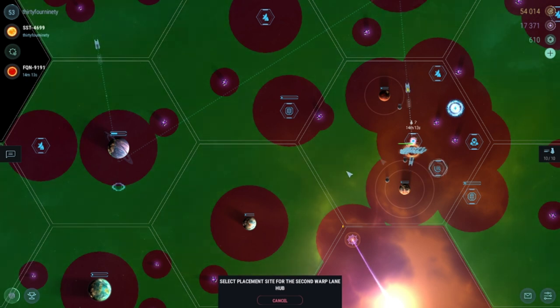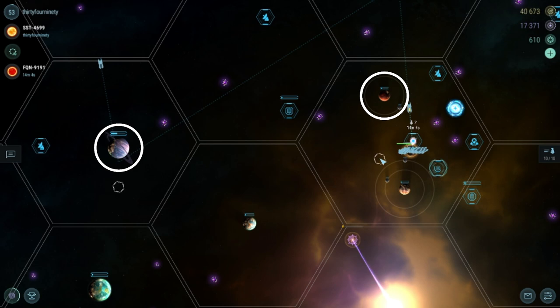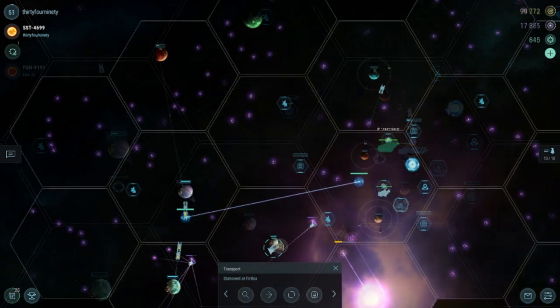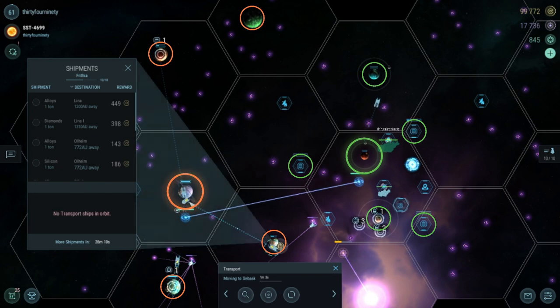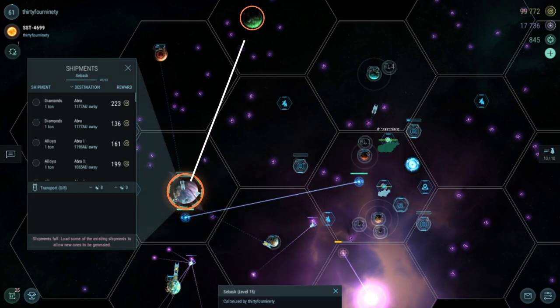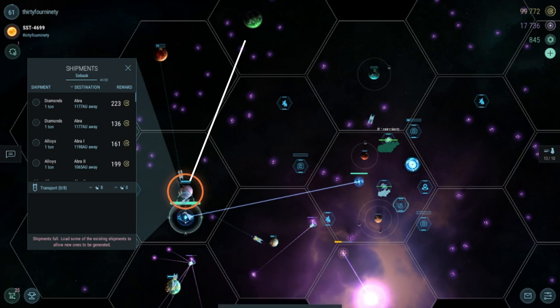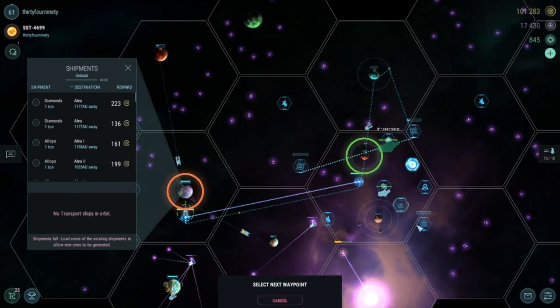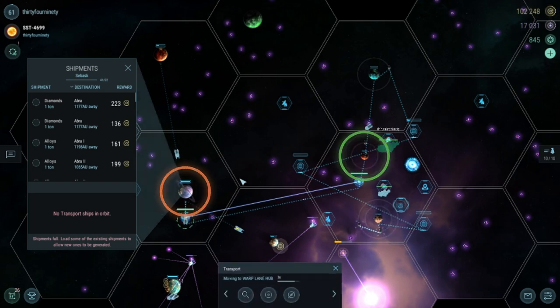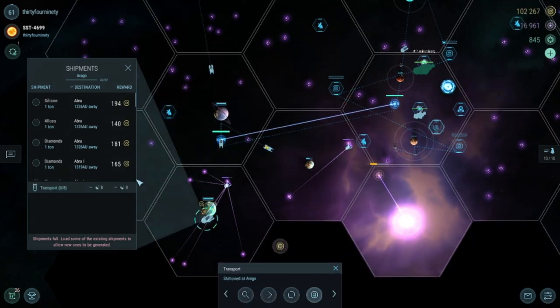I'm building a single warp lane for 50k and I'll start using these close-by planets as hubs — that is, storage for shipments destined to other planets. This way I can maximize the amount I carry when traveling to planets and bring back full loads as well. Each planet can hold double its listed capacity, so I can bring everything here before dispersing them outward to their destinations. More info on this in older videos.